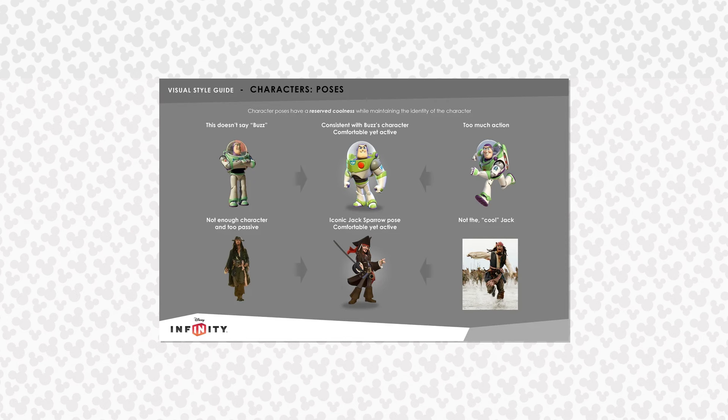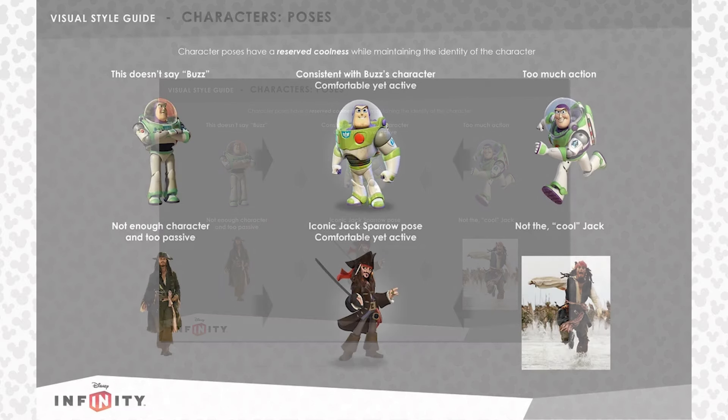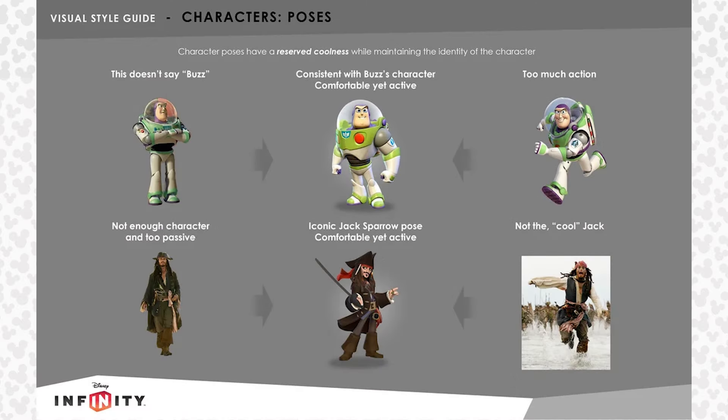The next concept art is a visual style guide for character poses. It talks about maintaining a "reserved coolness" while still maintaining the identity of each character. On the left, they describe an example of how it doesn't say Buzz, and how this example of Jack is not enough character and too passive. On the right, too much action — not the "cool Jack" examples are shown. In the middle, they strike the correct balance which is consistent with Buzz's character. They also show off the finished design of Infinity's iconic Jack Sparrow pose, which fits the "comfortable yet active" theme.